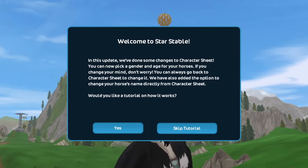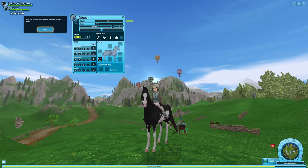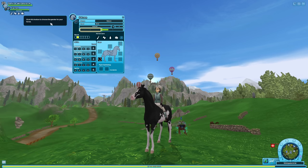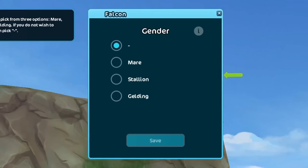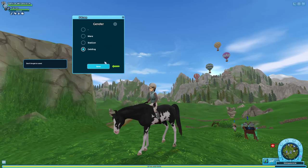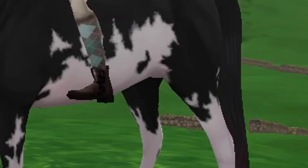I'm not gonna skip the tutorial because I'm boring like that, I'm a boomer like that. So Falcon, you can change your horse's name by clicking here — does that cost money? Click this button to choose the gender for your horse. I feel like this one is a gelding, so we're gonna cut its balls off just like that with no second thoughts. Who allowed me to have a YouTube channel?